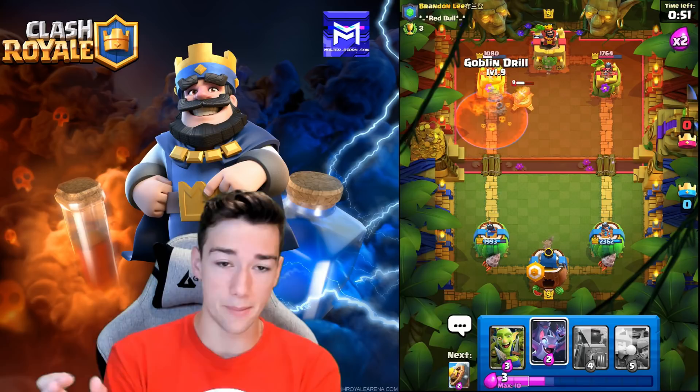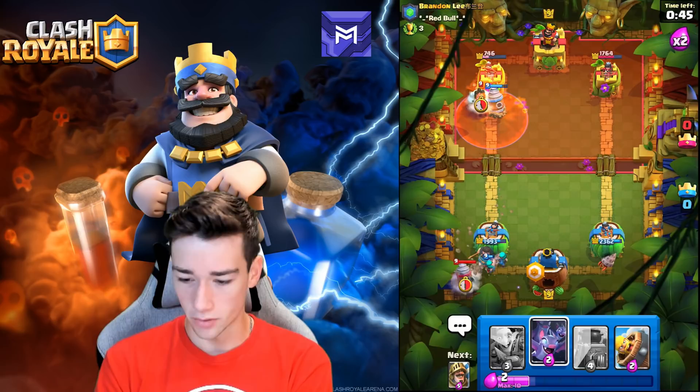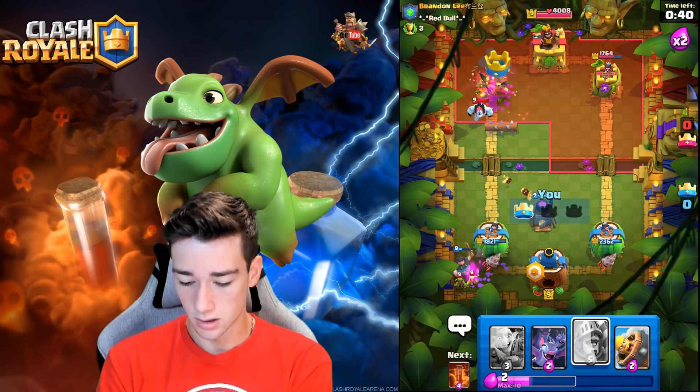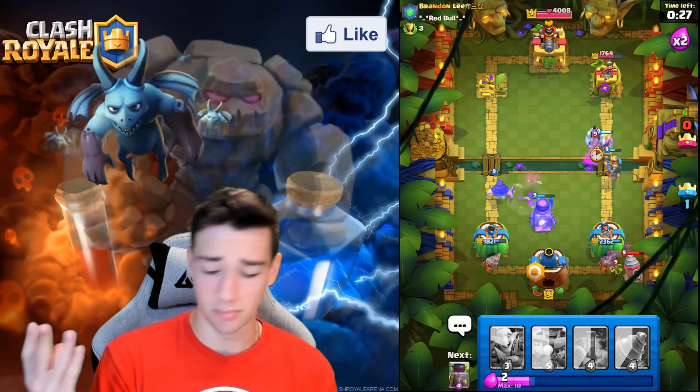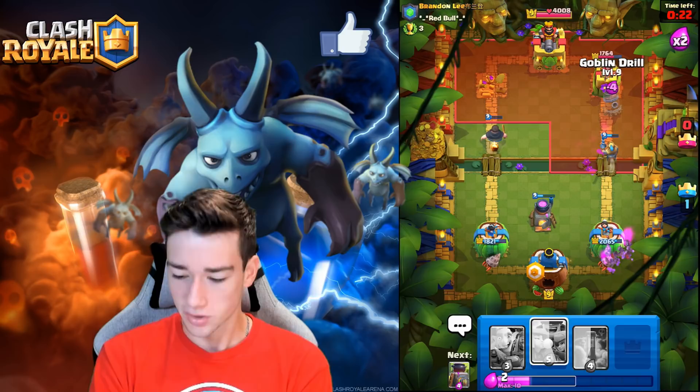He goes Cannon; we go for the Poison and Goblin Drill combo — if he places anything inside it, it gets Poisoned. He should go in the front with it but he goes all the way in the back. He decides to Fireball; we just Furnace it. The Rascals absolutely crush that thing. We are up a tower — I don't even know how we took the tower but we'll take it.